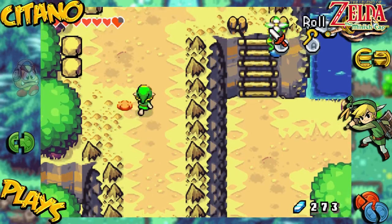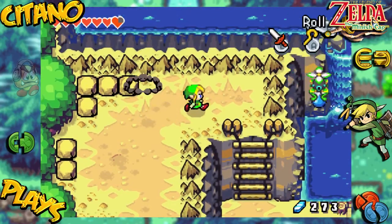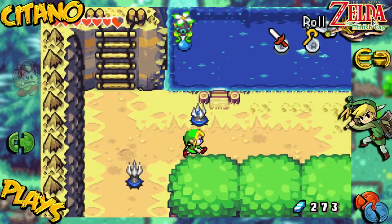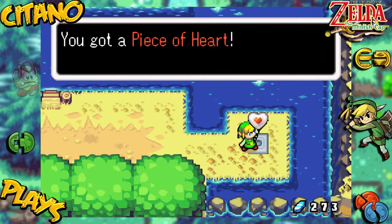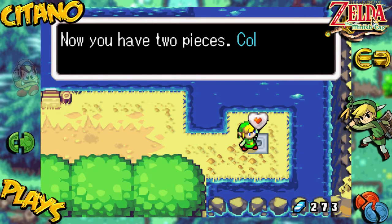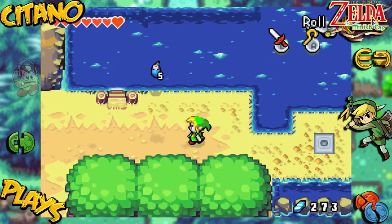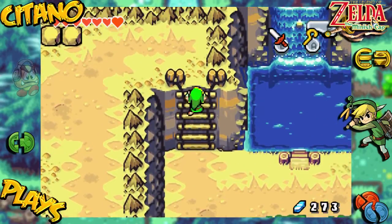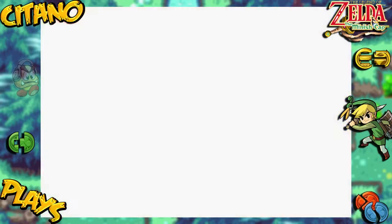This one we haven't met before, but this one carries bombs - beware, so they don't hit you with it. This is what we want to get. You got a piece of heart! Now you have two pieces - collect two more to increase your life energy. That's all we want. So now we just go up here again and return to where we came from. We just want to go from here and get a piece of heart.